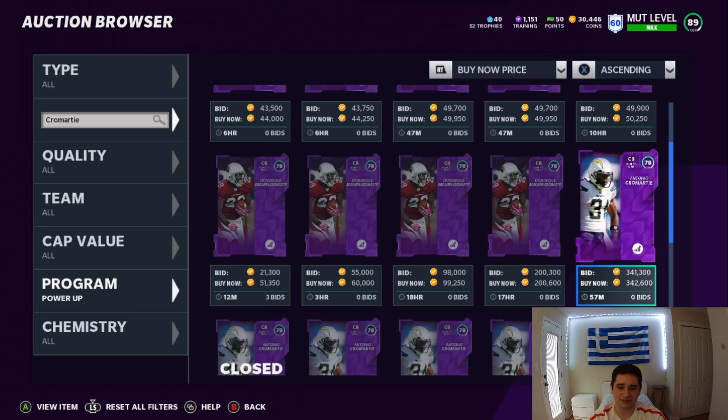But the profit's not the main thing of this one — I have another coin method later in this video. This one is actually about getting one of these cards for free. You're getting rid of the power-up card, making coins, and keeping the 92 Antonio Cromartie. So the main goal here is getting this card for free or cheap. If you obviously don't get all 16 of the 82 overall fresh 50-players yourself, you're going to spend a little more. If you have a lot of coins and a lot of players in your item binder, this is going to work really well for you.